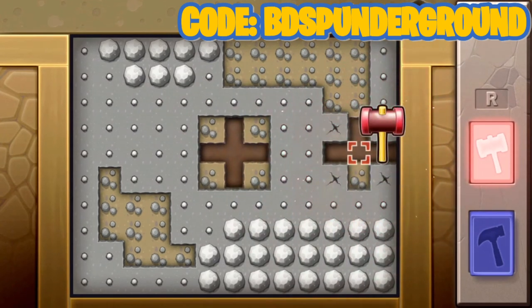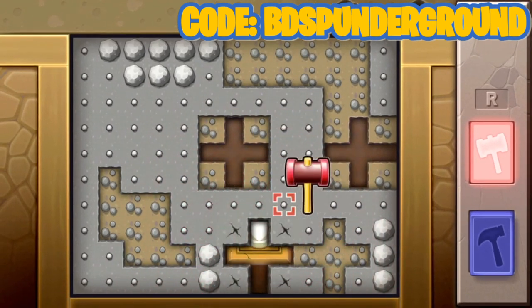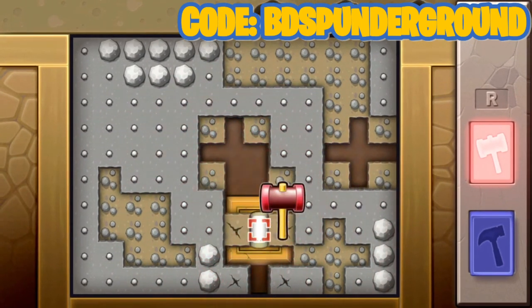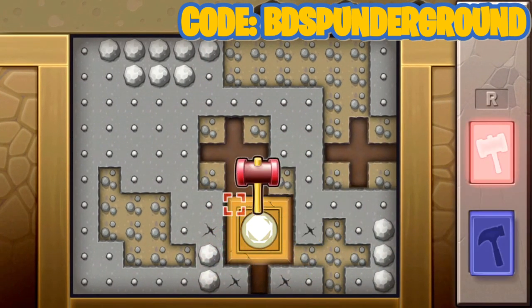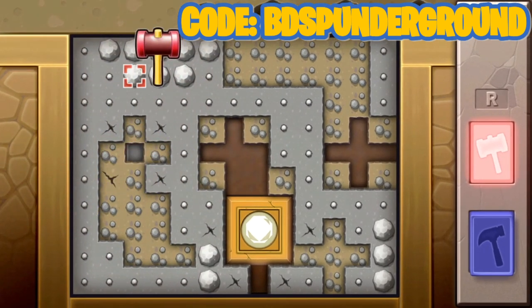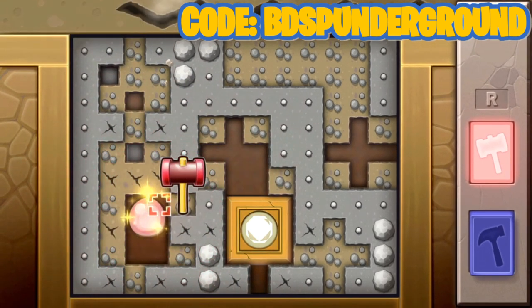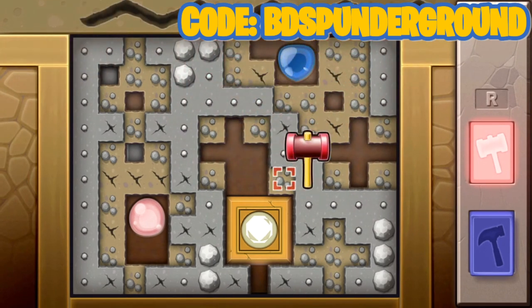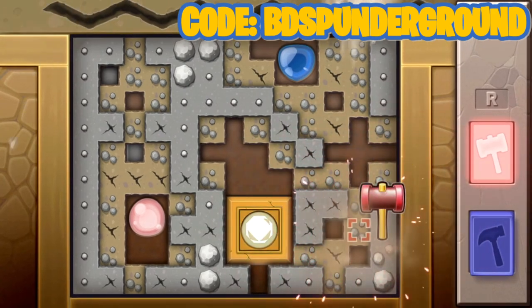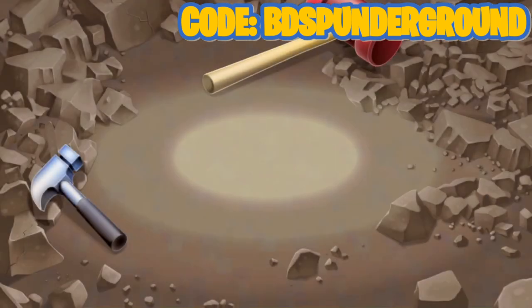I have no luck with this mini-game, so excuse me if I look like I don't know what I'm doing. Oh, there we go — my luck is turning around! Let's get this — Chimchar over here, something here, something over here too. Almost had it — the wall collapsed.